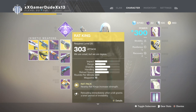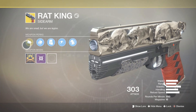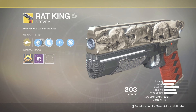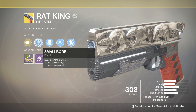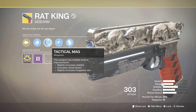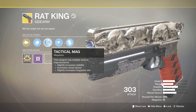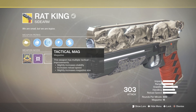This is a brand new exotic sidearm. We're going to be showing you the perks right here. We'll go to the four mods. This one is Small Bore — it has increased range and increases stability, so it has a dual strength barrel. The other one is Tactical Mag — this weapon has multiple tactical improvements, so it has slightly increased stability, increases the reload speed,